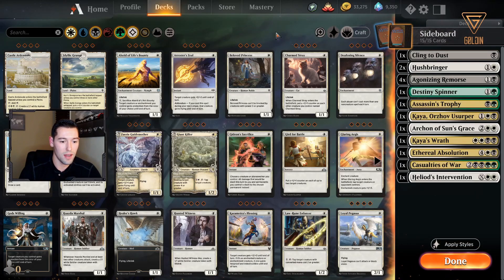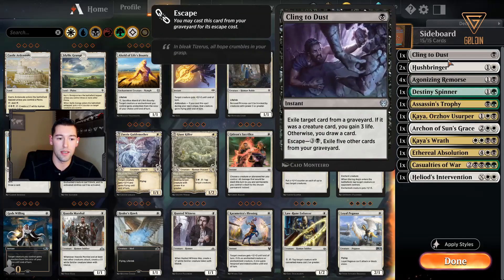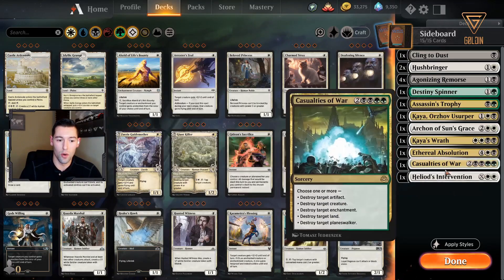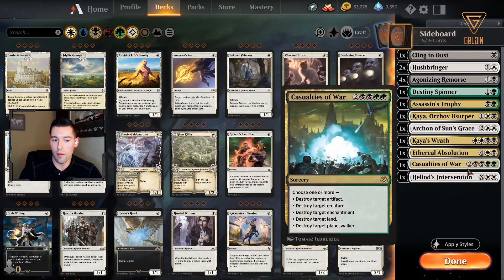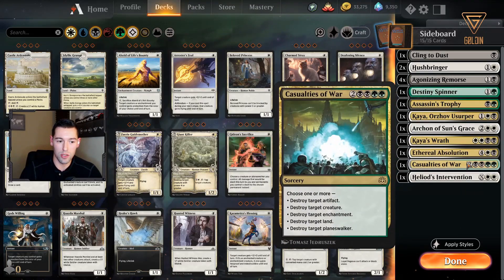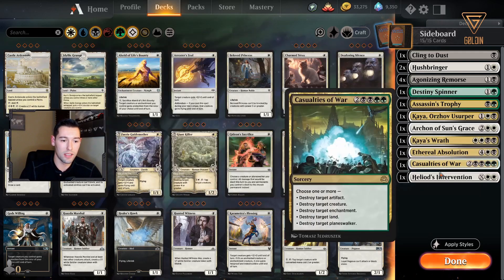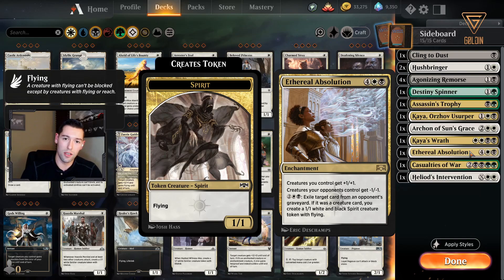The sideboard is kind of spread out with a lot of different enchantments and different things. This can definitely be refined — there's stuff in here that has very specific uses that probably doesn't need to be in here — but it's something to play around with. I left everything in here the way I saw it in the lists I was looking up online. It's a good mix of enchantments and removal for aggro-based builds, but it can definitely be refined. I kind of like to feel out the meta and make my sideboards match up with what I'm seeing on the ladder.